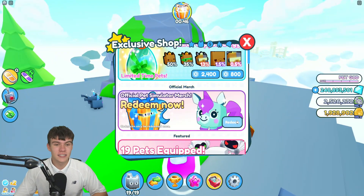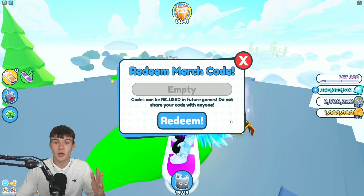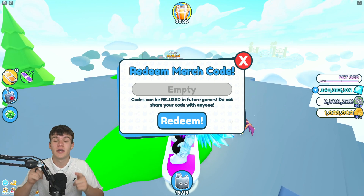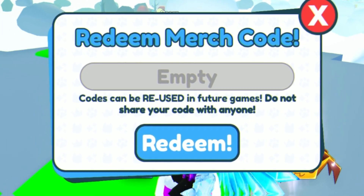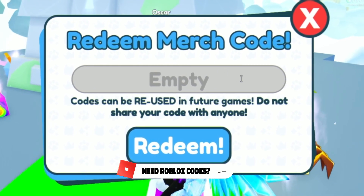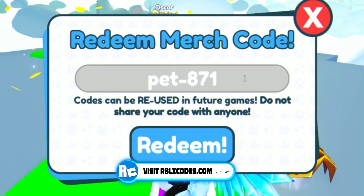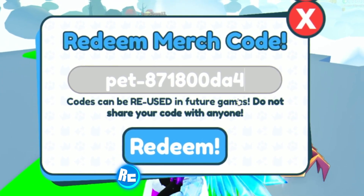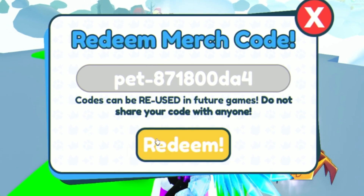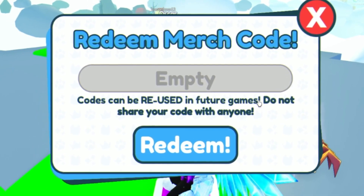Let's pause on the chat codes and move to the merch store. We're in the Exclusive Shop and clicking on 'Redeem' to get to the official merch section. These merch codes can be redeemed for exclusive rewards. Starting off, we're going to redeem the code 'F-871800DA4'. Click on redeem. This code is also going to be usable in future games, so make sure you save this video and come back to it.